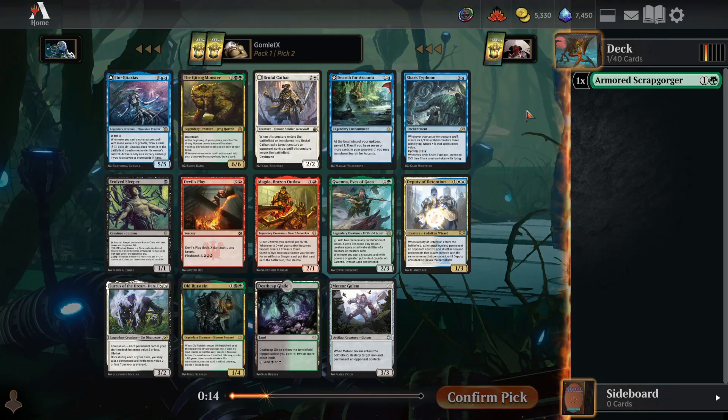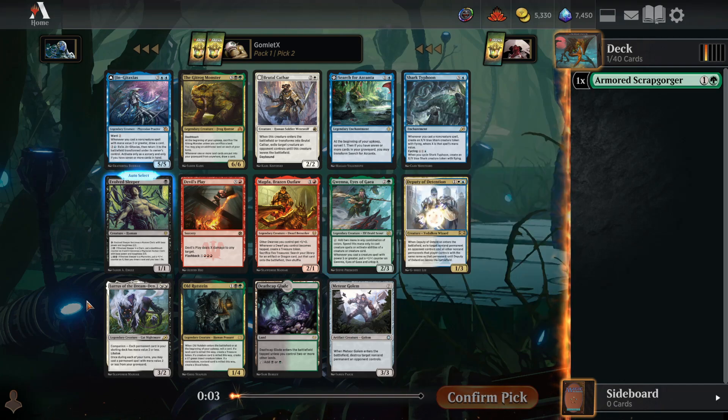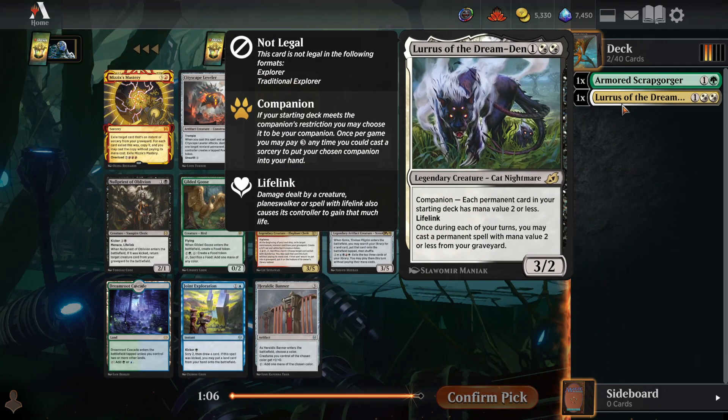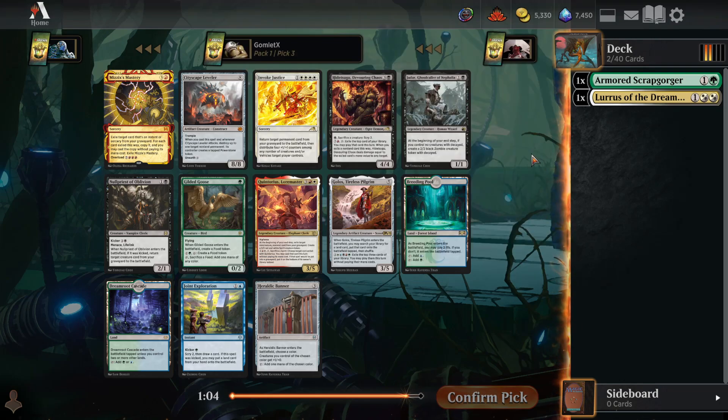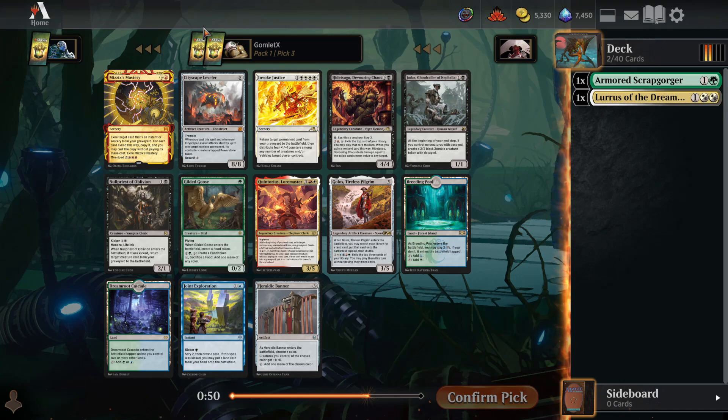Could take Shark Typhoon — also solid to cycle away for a Shark. I think Lurrus is super powerful and pretty fun if we can get Lurrus to pop off. Lurrus turns into an absurd magic card, so let's draft Lurrus early and really focus on 2-mana and less cards when it comes to permanents. We've also got a Cityscape Leveler for an 8-drop to ramp into still.